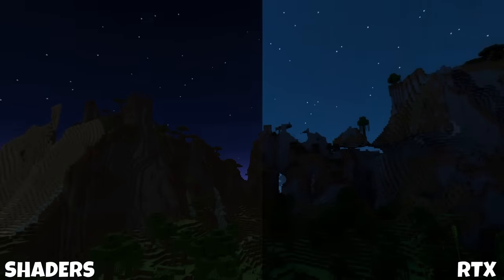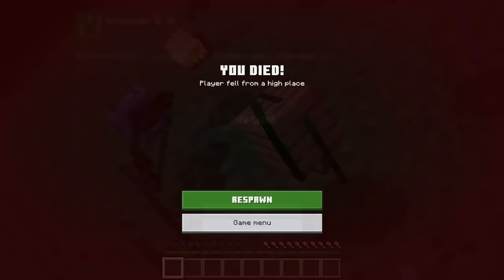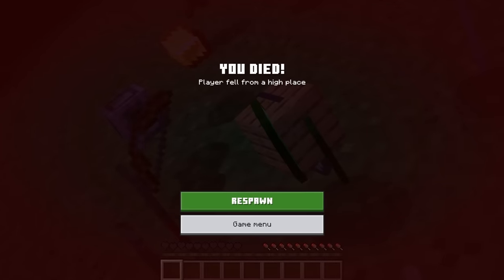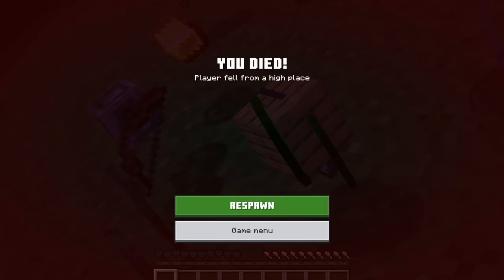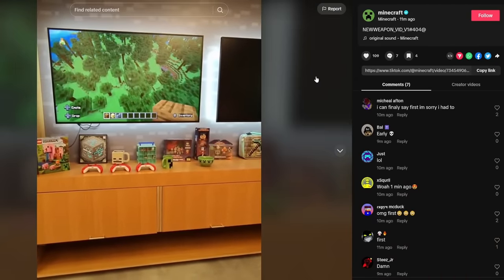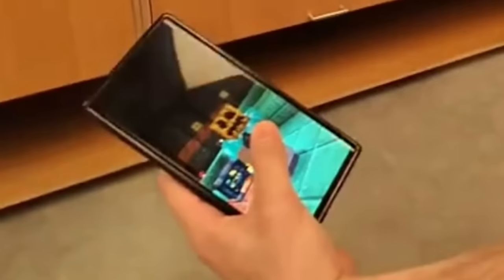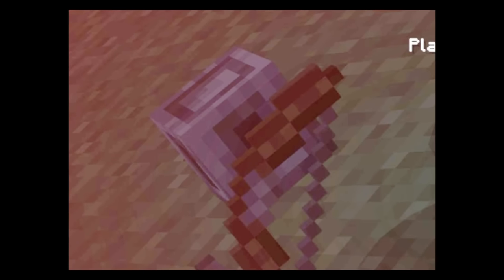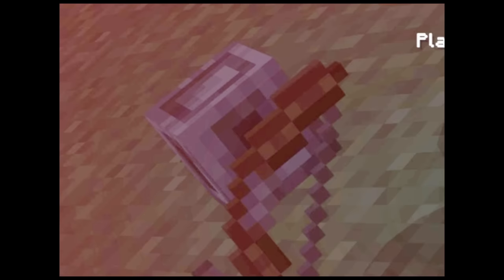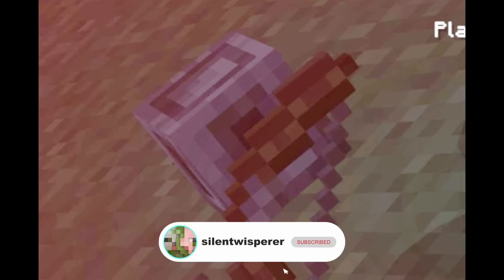Right before I was going to upload this video, Mojang teased a new item and weapon for Minecraft. This is likely going to be from the trial chambers, and we don't really know that much about it. All we got is an image from Twitter and Instagram and a short from TikTok. They say it's a weapon and we can see this little block, but that's about all we got. What do you think this is? Let me know in the comments, and subscribe so you don't miss future Minecraft news.